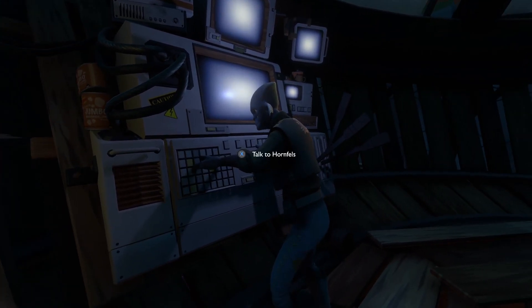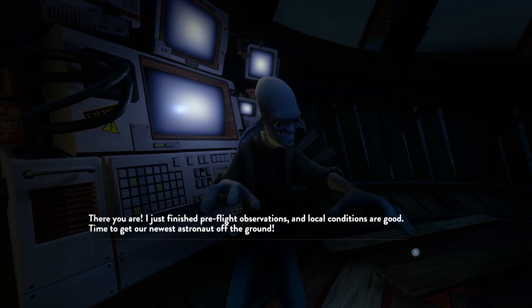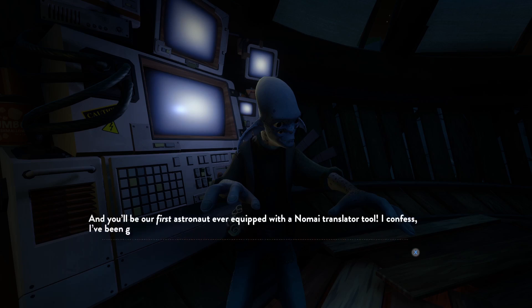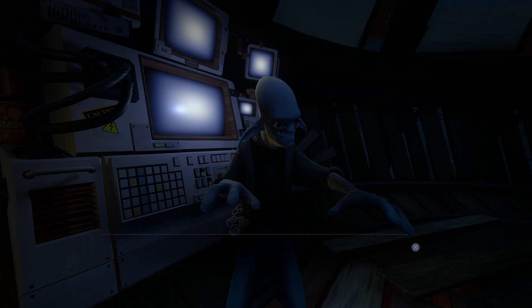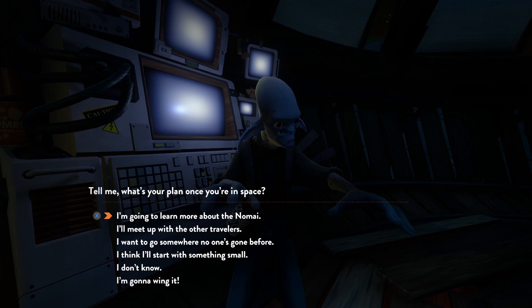And of course, that's Hornfels. 'I just finished pre-flight observations, and local conditions are good. Time to get our newest astronaut off the ground. And it'll be our first astronaut ever equipped with a Nomai translator tool! I confess, I have been giddy all day just thinking about it. We're better equipped than ever to unravel the mysteries of the Nomai. You and Hal should be very proud of your work. Tell me, what's your plan once you're in space?' I don't know. I really don't know.